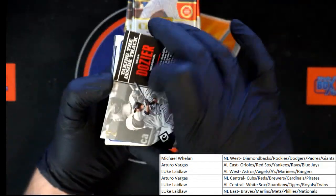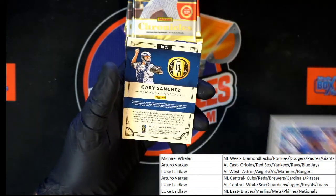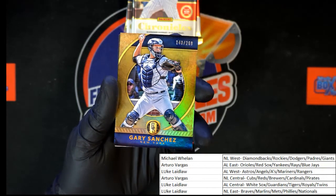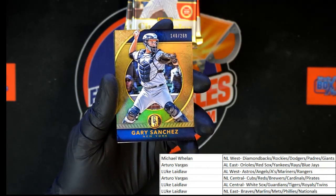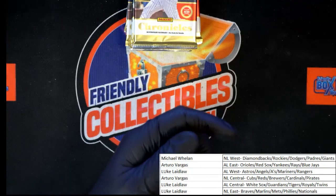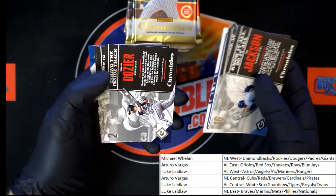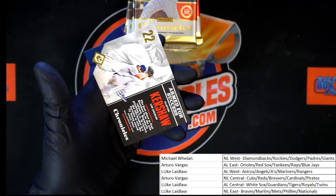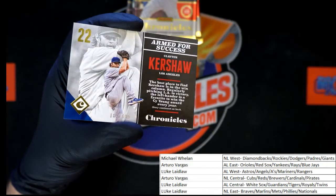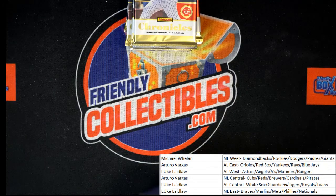Next pack is going to start out with Brian Dozier. We got Alford rated rookie. Gary Sanchez gold standard for New York — look at that, 140 of 269. Who's got the AL East? Arturo V's getting that one. Very nice looking gold standard card. Behind that, Bo Jackson and Jay Bruce. Kershaw numbered — Jackson numbered 182 of 999. Good eye, completely missed that.